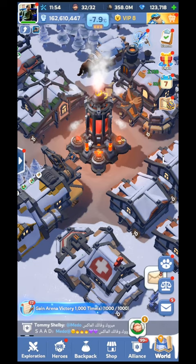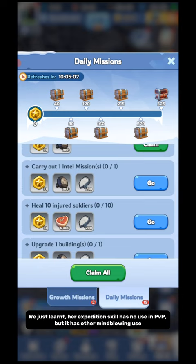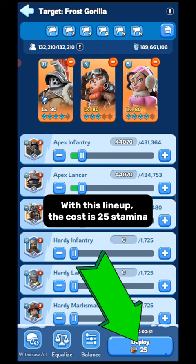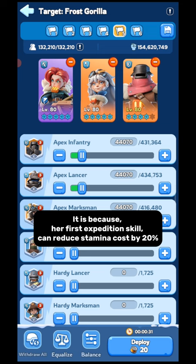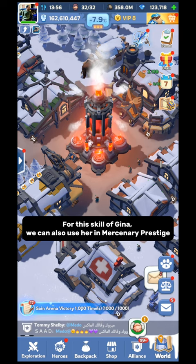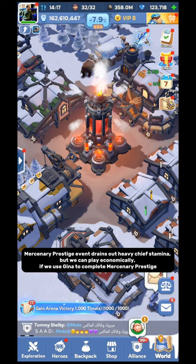The second use of Gina is inside her expedition skill. Her expedition skill has no use in PvP, but it has other mind-blowing uses. If you want to complete the daily mission, you have to defeat minimum 3 Polar Terror every day. You need 25 chief stamina if you want to rally on Polar Terror. With this lineup, the cost is 25 stamina. But if you deploy Gina in queue, the cost is reduced to 20, because her first expedition skill can reduce stamina cost by 20%. For 1 rally, stamina is saved by 5, so for 3 rallies, stamina is saved by 15. This is also applicable for beasts. We can also use Gina in Mercenary Prestige — the event drains heavy chief stamina, but we can play economically if we use Gina there.